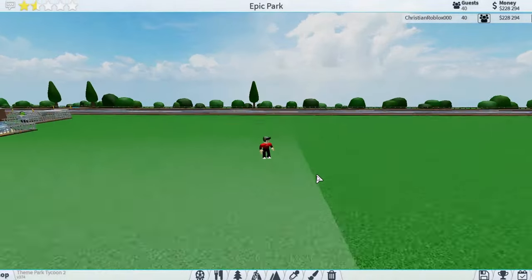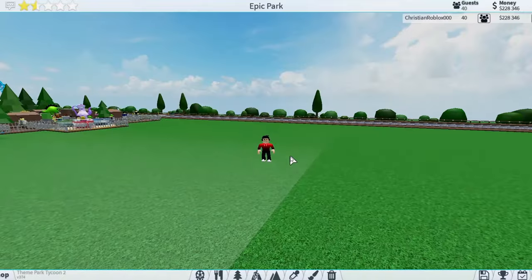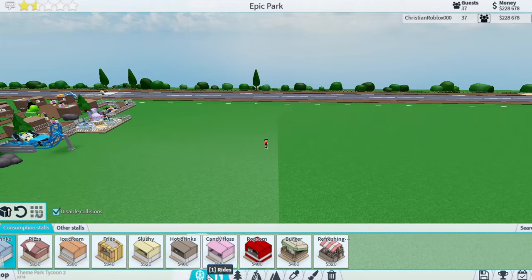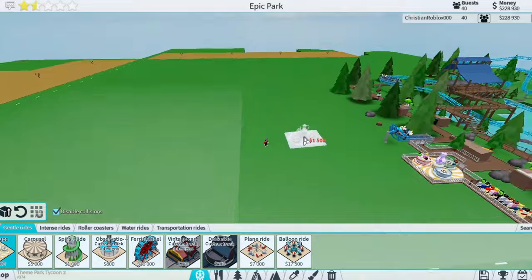Today I'm gonna be showing you how to make those super cool Benji's Adventures rocks that you see in all of his videos — you saw them in his movie park and even in his new parks. You do need to disable collisions, so make sure you have that. Make sure to stay to the end of this video to see how to make these rocks to improve your parks.